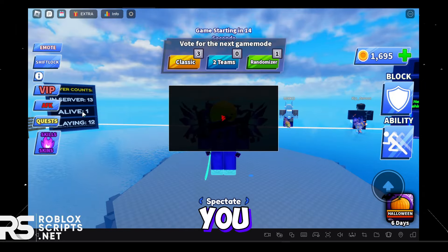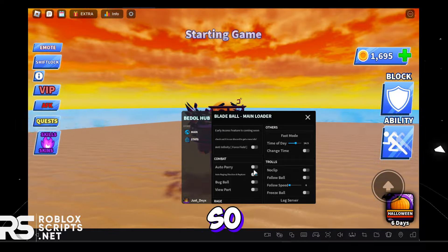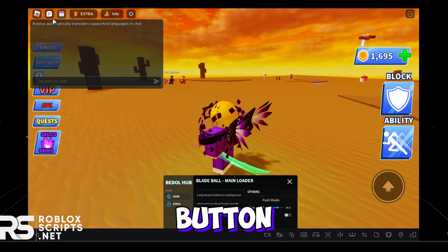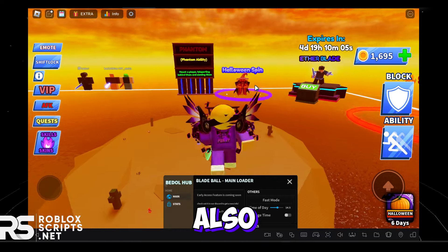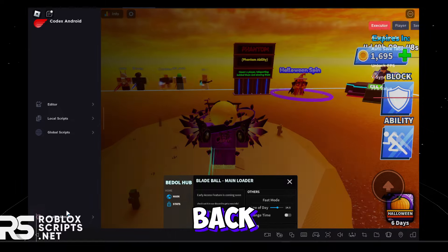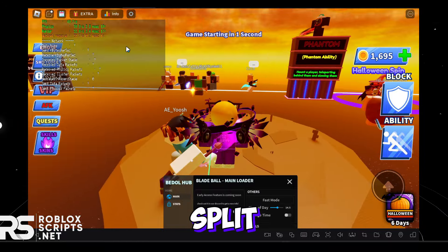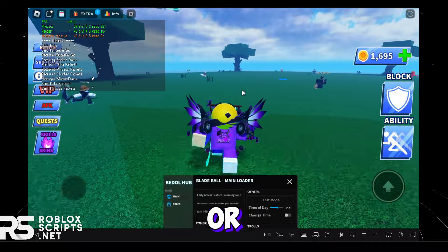Drag the UI back out and click Global Scripts again to close the UI. The script GUI will load up — you can drag it around. I'm gonna go ahead and enable Auto Parry. If you want to use Shift Lock, you can enable that too. As you can see, it will auto-parry the ball. You can also unlock your FPS by clicking Exploit Settings — there's an Unlock FPS feature. Enable that and drag the FPS value all the way up to 999. You can check the FPS by clicking Shift+F5.